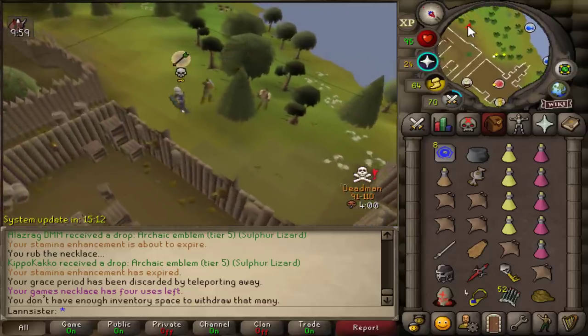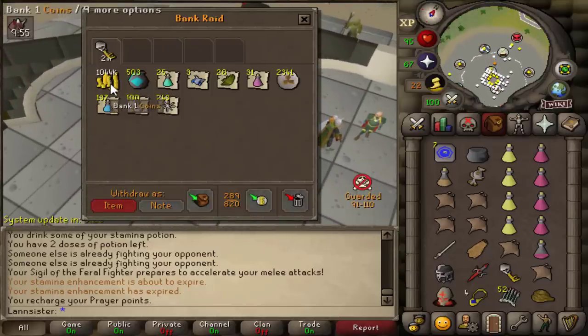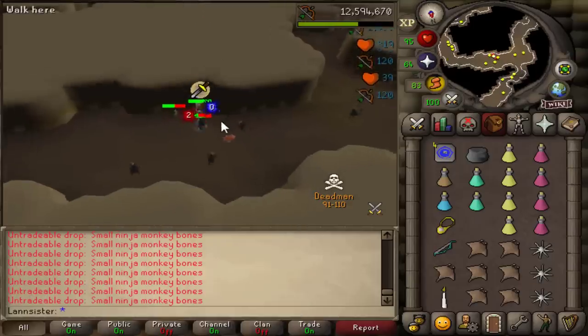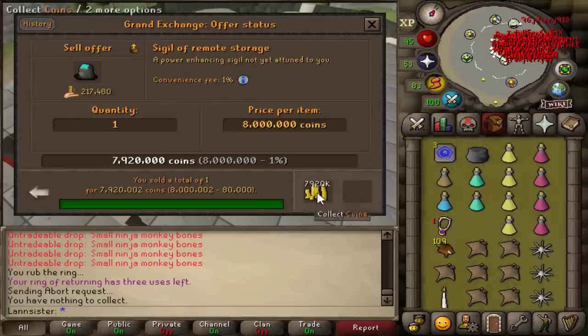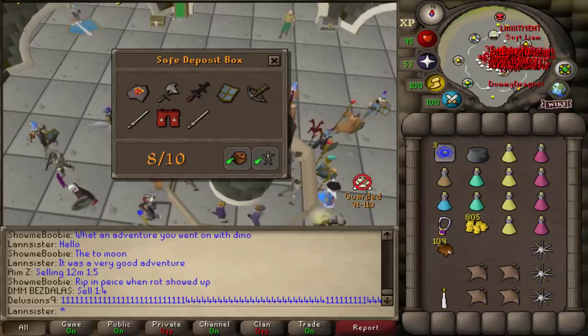In the key — one mil cash. I got a Sigil of Remote Storage from the monkeys, worth 8 mil. So I bought myself a backup Vesta Longsword just in case I die — we're all good.